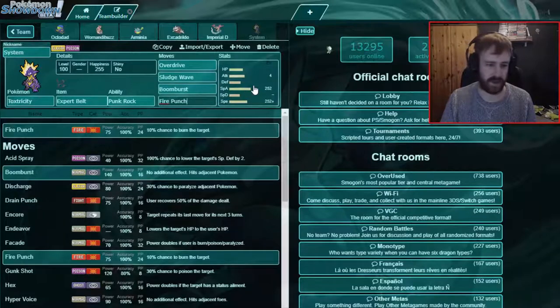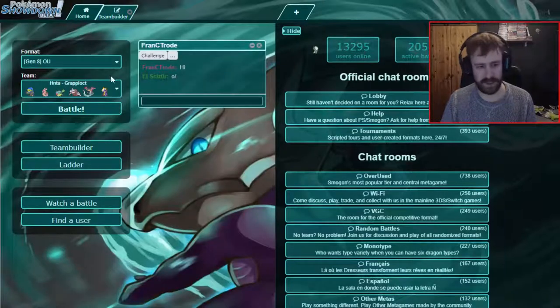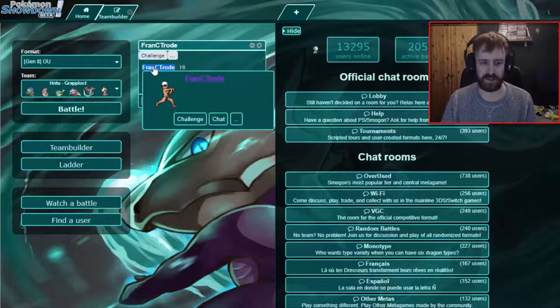Last but not least, Expert Belt mixed Toxtricity, which gives us the option to run Fire Punch for Ferrothorn and stuff like that. That's the whole team! I talked a lot — let's go for the first match. I'll do it — let's see if we can get Mr. Octodad to do stuff. That's the mission right here.